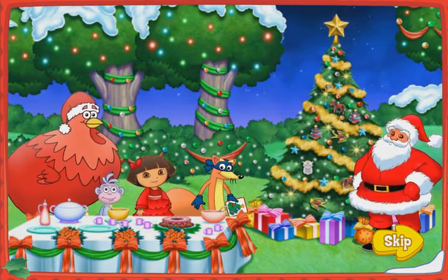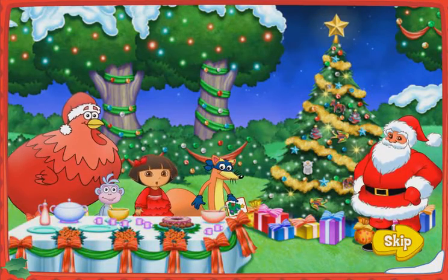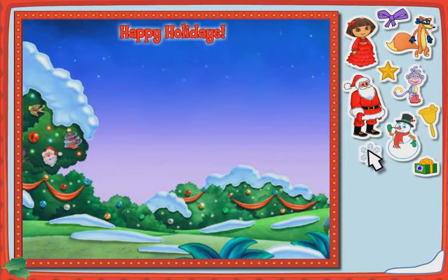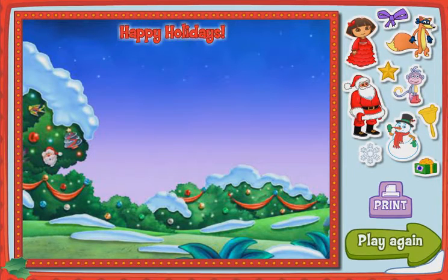Now you can make your own holiday card and give it to someone special! Just click on a sticker to pick it up, move it where you want it, and click again. To take a sticker away, click on it and put it back. Click the printer to print your card, or click play again to go on the Christmas Carol Adventure again!